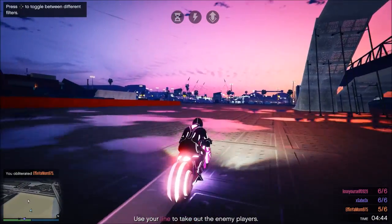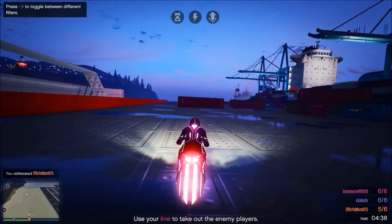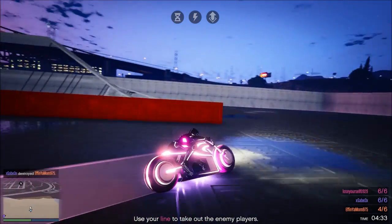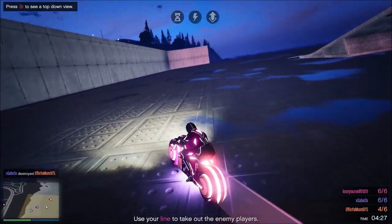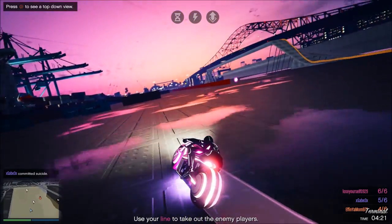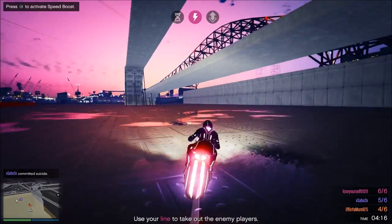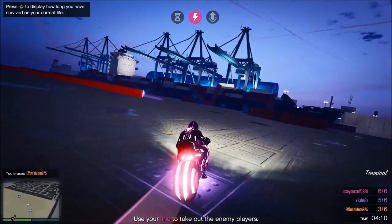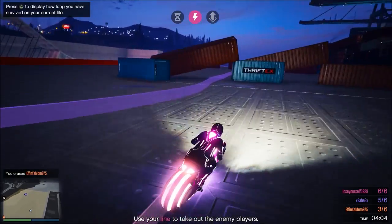I've already killed somebody without even showing you what to do. It's pretty simple and easy. See this long line that's coming around me? Basically you gotta avoid that, or at least other players have to avoid it. It's basically like Snake — if you ever played Snake on those old phones we used to have back in the day. It's basically Snake, and if you know the rule of Snake you can't go into the path of the snake. That's basically what this is.